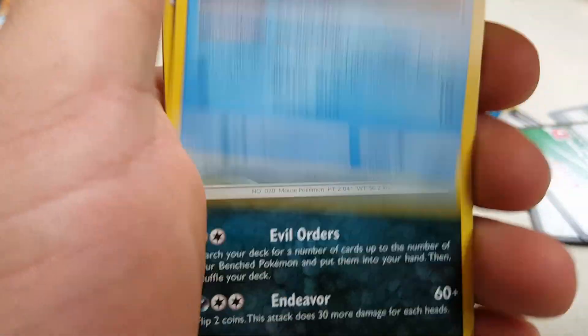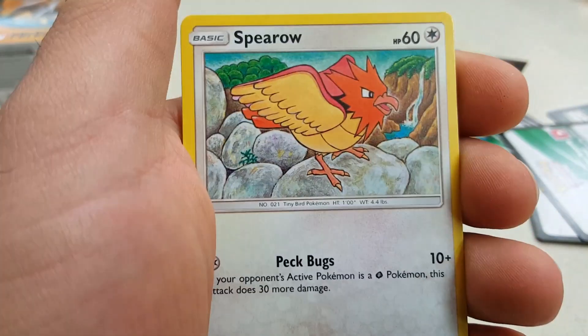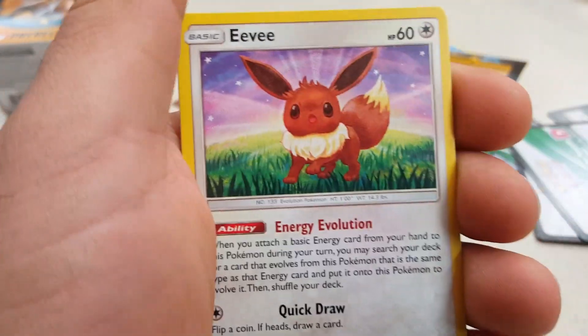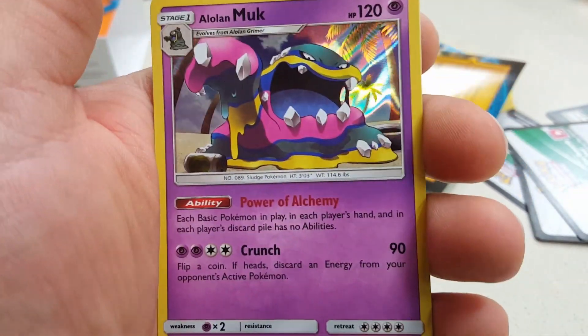Last one: Wishiwashi, Alolan Raticate, EXP Share, Cutiefly, Dratini, Spearow, Psyduck, Eevee, Grubbin, Reverse, and Alolan Muk Holo, plus the water energy.